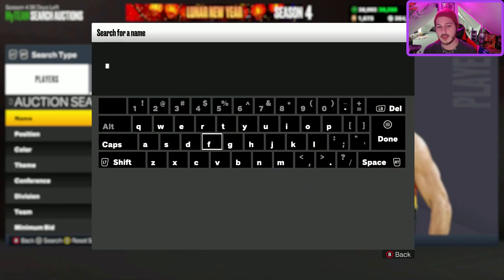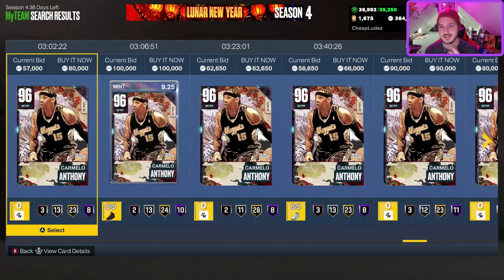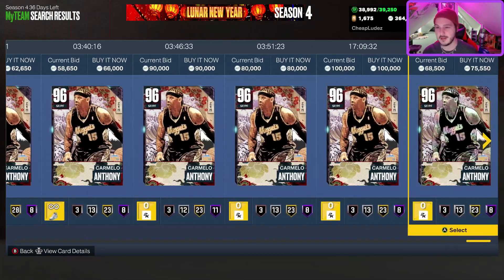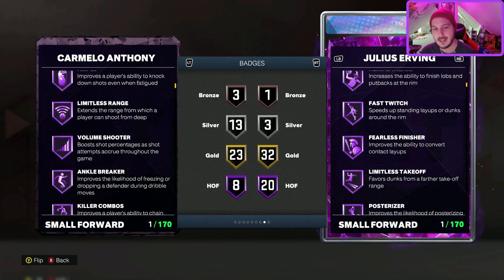Starting with a card I have literally never faced online — Pink Diamond Carmelo Anthony from the Zen set. He ranges between about 57,000 and 70,000 MT depending on the time of day. Carmelo has one of those jump shots that's very hit or miss. For myself, I'm not great with faster releases. If you had a whole team of Carmelo bases on quick at every position, you could set shot timing to slightly late and probably be fine.